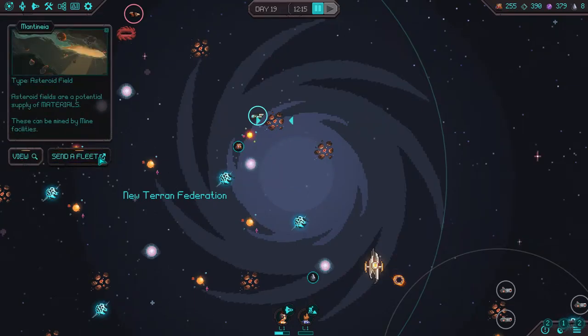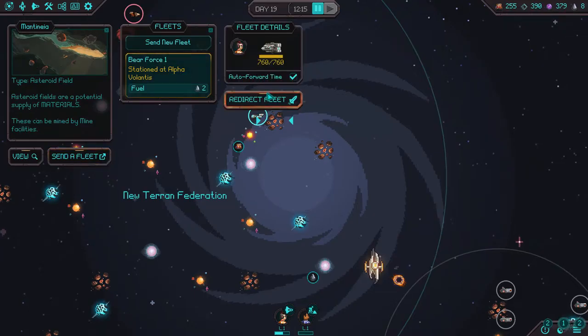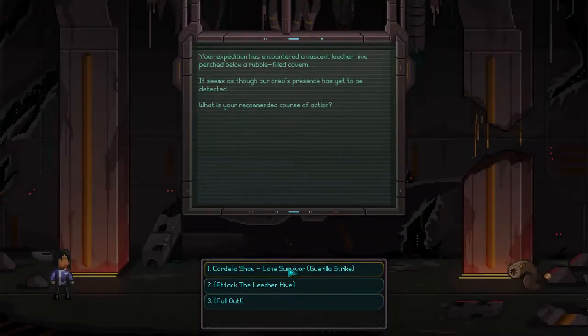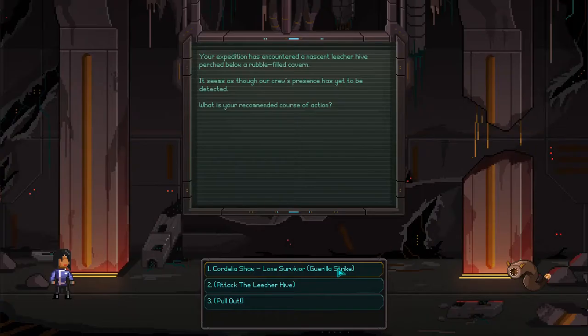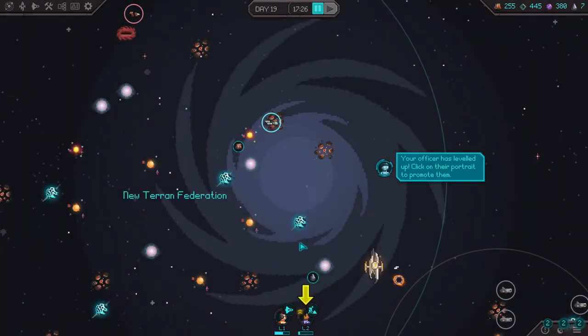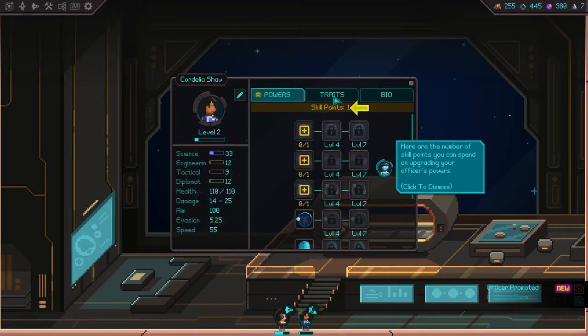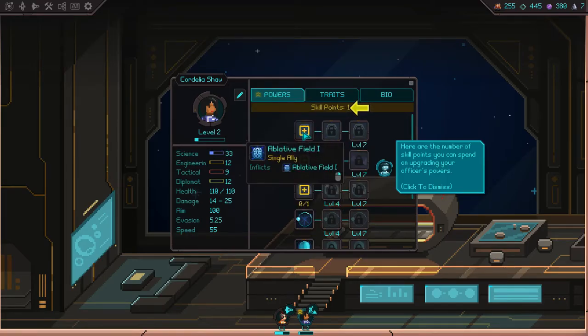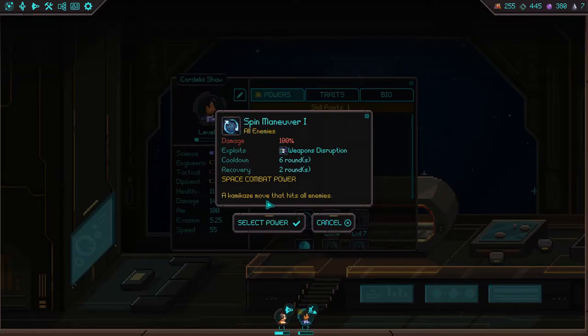What we can do is continue to search an area as we return — it doesn't cost anything really to do this. The closer the objective, the less you usually spend. Materials are probably the thing we want to go for first because it takes quite a bit. We're going to fast-forward time because we have nothing else to do. We're going to do a lone survivor gorilla strike for a unique experience. Kershaw ascends into the leecher pit with nothing but a leecher knife but takes out the hive in slices, able to slaughter each leecher individually. You got experience and materials.